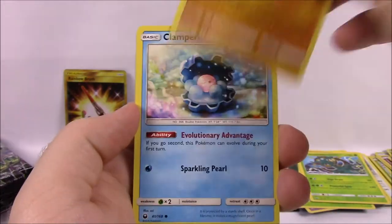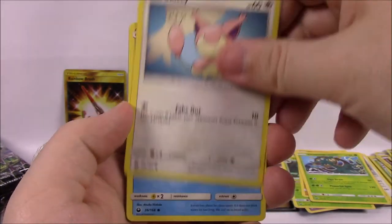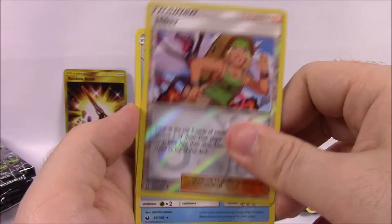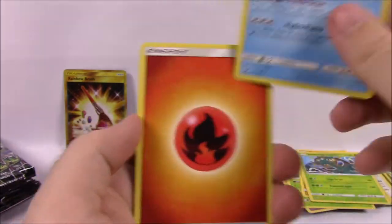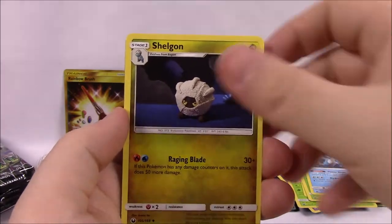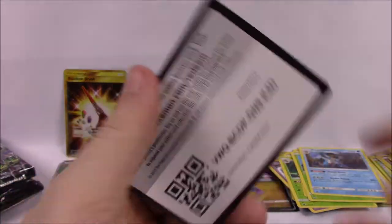Next is Bellsprout, Feebas, Clamperl, Skitty, Lotad, Hiker Trainer Reverse Holo, and a Swampert as a rare non-holo. Fire Energy, Underground Expedition, Shelgon, Beast Ball Trainer, and the code.